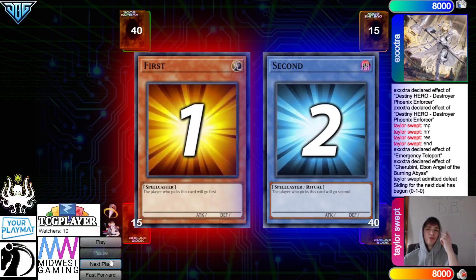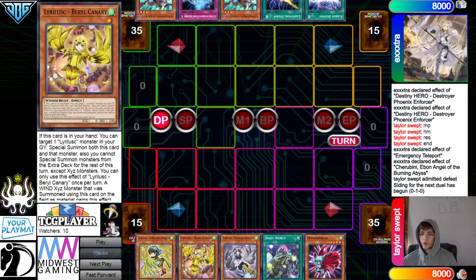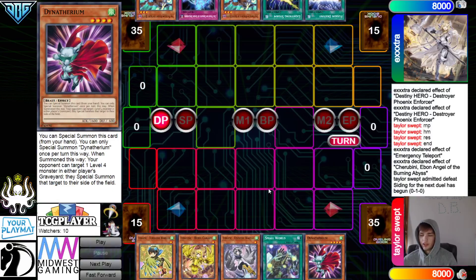Moving on to Game 2, we're going to see Birds go first. Opening hands: Warbler, Berry, Wagtail, Small World, and Dynatherium. Once again opening up Dynatherium — some people have talked about playing multiple copies of this card.